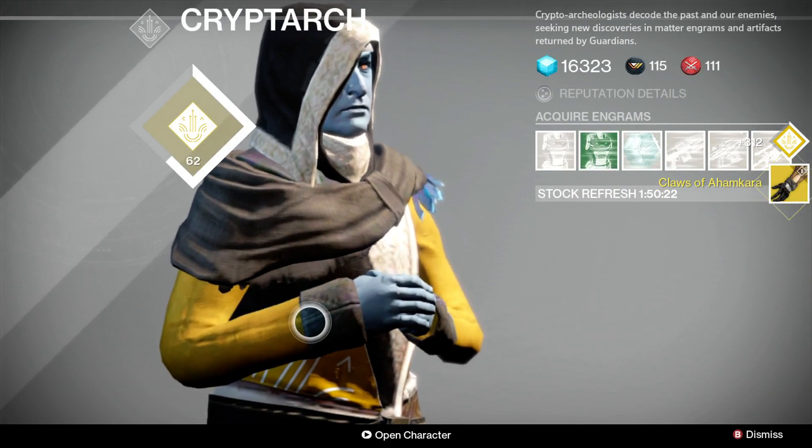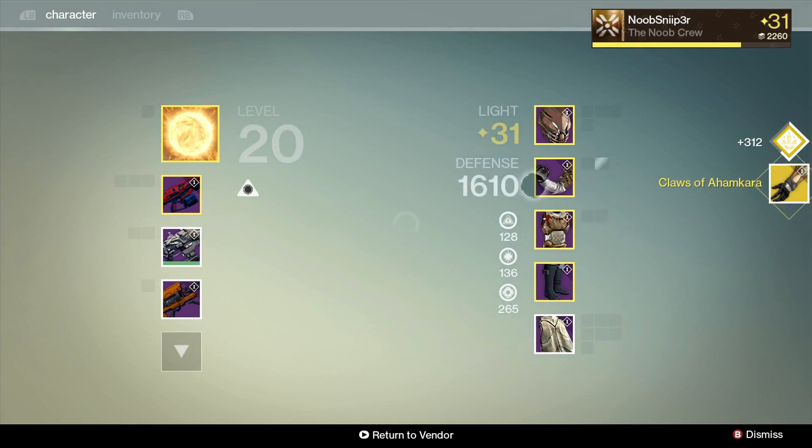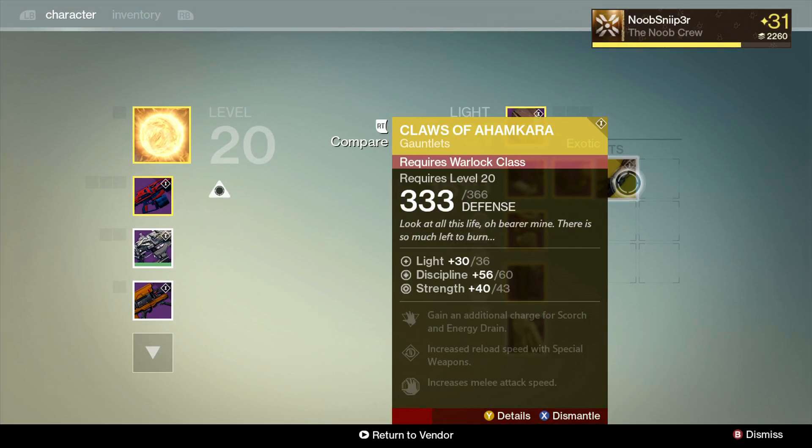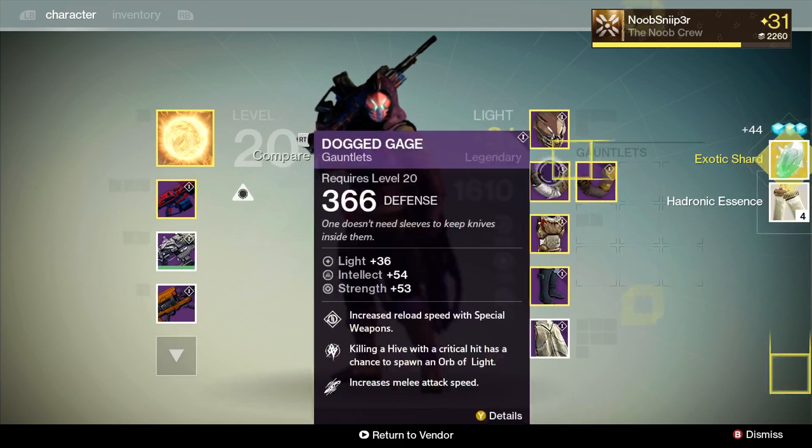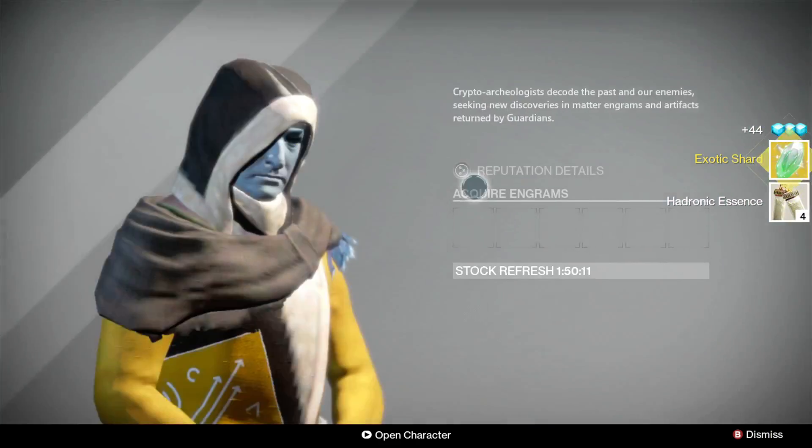The Claws of Ahamkara. Unfortunately I just got these today out of a random legendary engram, so I'm going to be getting myself a shard here. I literally just got them today — exotic shard.